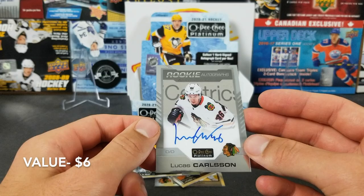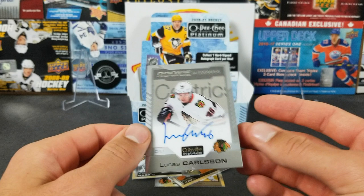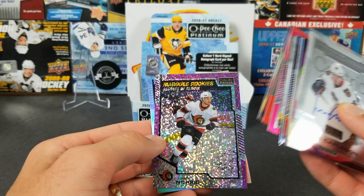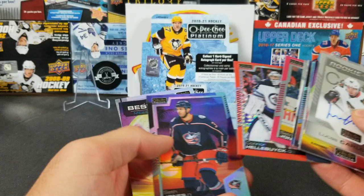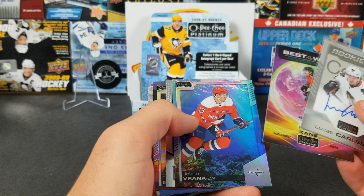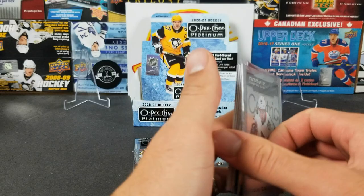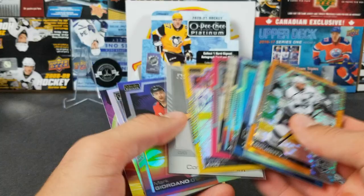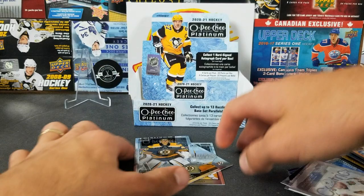We didn't get any good autos out of our break, but we did get some nice numbered cards. Box two recap: rainbow marquee rookie of Sorokin was nice, Josh Norris Violet Pixels rookie was a nice pull, Red Prism of Hellebuyck, couple of Seth Jones, Stutzle, some Sunsets, Lafreniere marquee rookie, Aquamarine of Vrana, and our auto was Lucas Carlson. Two boxes — nothing too crazy, nothing really to write home about. Hopefully Ethan can have some better hits. I might buy one or two more in the coming weeks, so stay tuned for more Platinum.